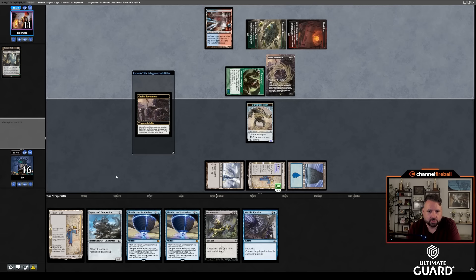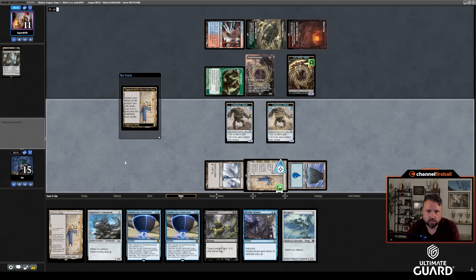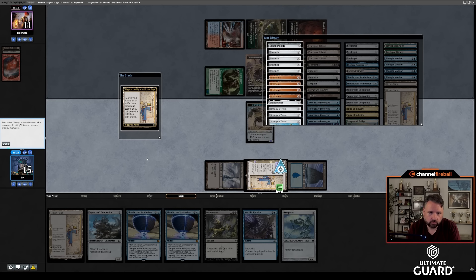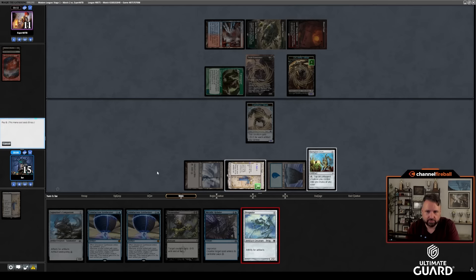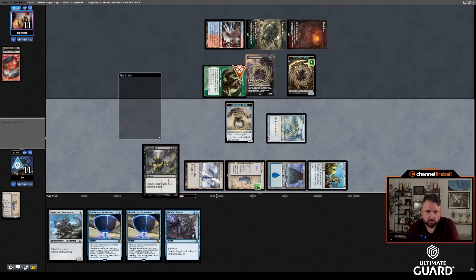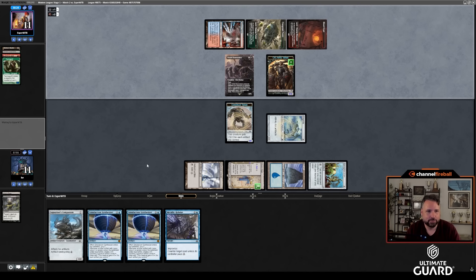Bowmasters — because of Stubborn Denial, they're going to Bowmasters me now. My Thought Monitors are less good. Just make another Construct. Get Springleaf Drum — I don't really care about Lava Spur Boots. I can get Shadowspear with the next Saga. Land. I guess there was no reason not to play Frogmite for one mana. I'm actually going to Dismember the Tarmogoyf now while I still can. It's 5/6 because there's a creature now. The classic bolting the Goyf and having it survive — but I looked, there's already an Instant in the graveyard, so it seemed fine.